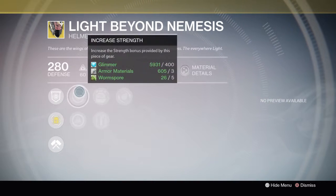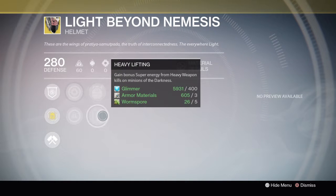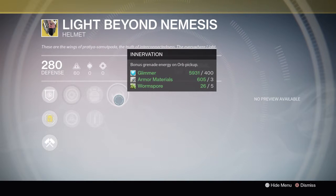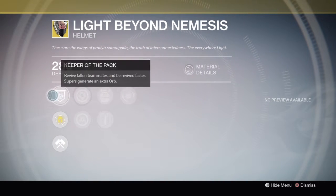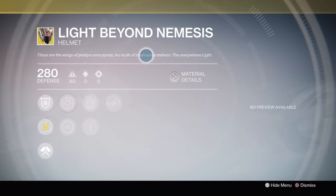For Warlocks, you have Light Beyond Nemesis — this is a great helmet. It has Intellect and Strength, Ashes to Ashes, Heavy Lifting with Invigoration. The exotic perk is Keeper of the Pack, which lets you revive fallen teammates faster and your super generates an extra orb — taking it from seven to eight or eight to nine orbs. This is great for Trials, raids, strikes, and nightfalls — it's a really good Warlock helmet.